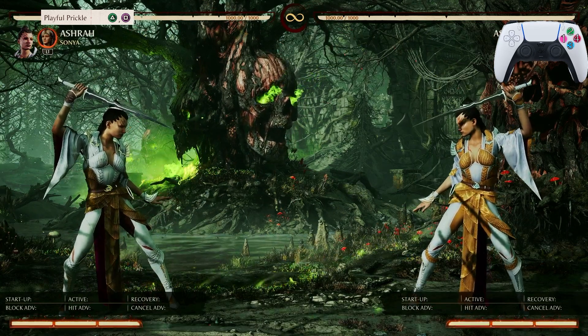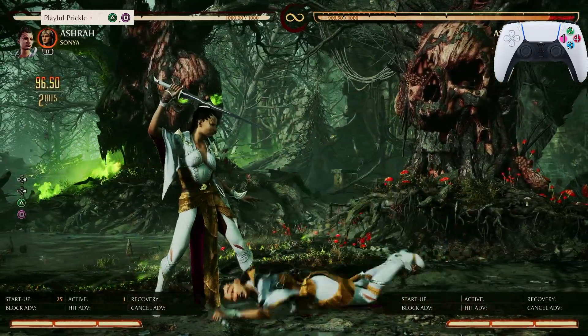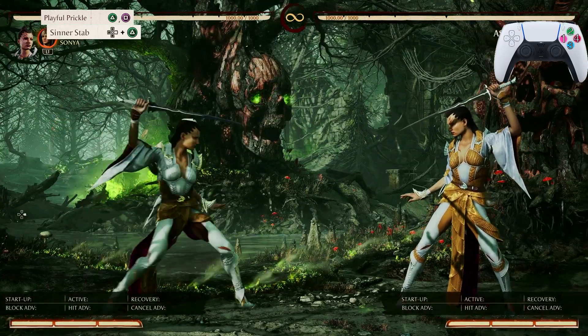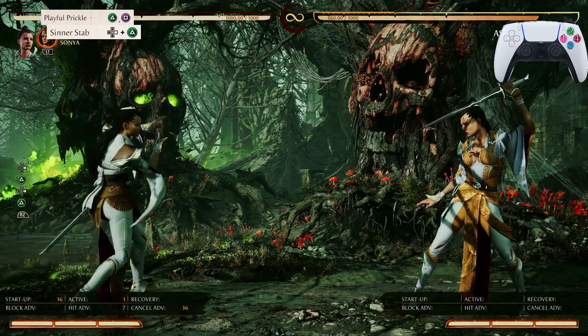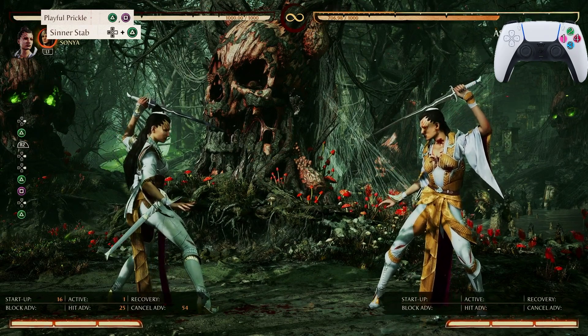The first input in her combo is going to be Playful Prickle — it's going to be your 2-1. Let's move on to the next one. The next input is going to be her Forward 2. Now let's do Playful Prickle and go down to Center Stab. If you did it correctly it should look just like that.